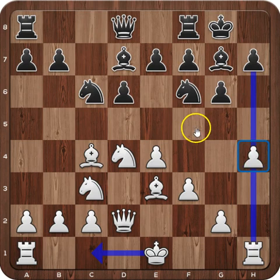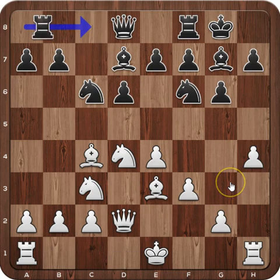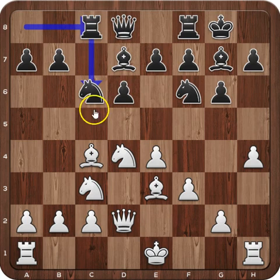If White would have played long castle instead of h4, Black could have entered the Chinese Dragon with a rook to b8. But in the game we had h4, rook to c8, bringing the rook on the open file, threatening some discovered attacks on the bishop. Also in some lines, the rook is sacrificed for the knight from c3.